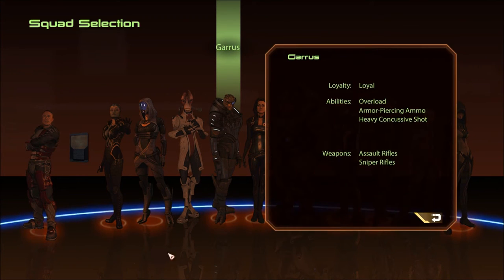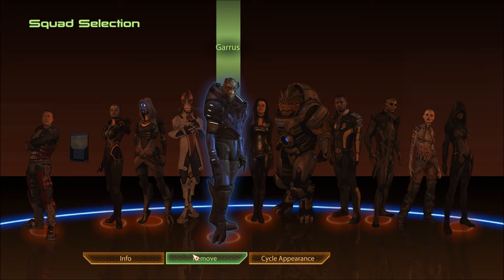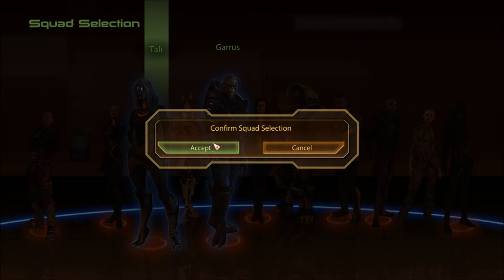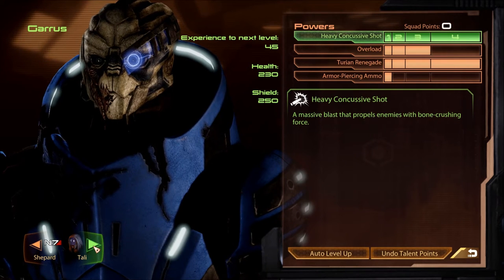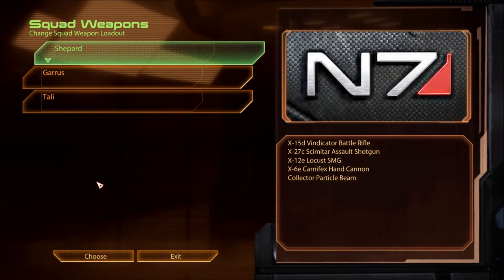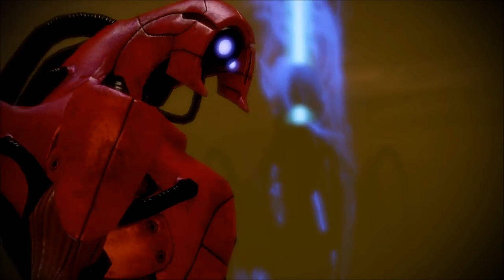I'm going to take Garrus for his overload — even though hers is better. And Tali for the hacking crowd control aspect. I still have to mess around with energy drain once I come across things with shields. Then I can mess around with it and see how we do, see how much of a difference it makes.